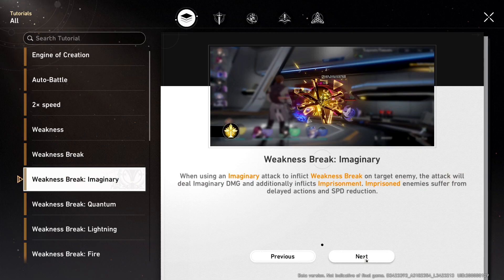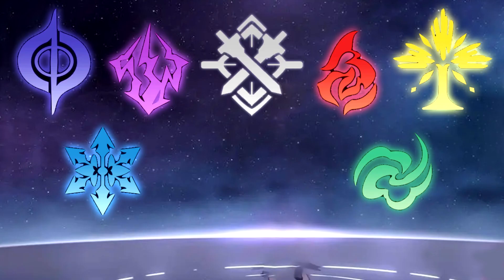Personally, I think Imaginary is the best element. Then Quantum and Ice are tied, and then the rest are at the bottom — though that doesn't mean the characters using them are bad. I actually think Lightning will probably be one of the better elements, not at launch since it's the second banner, but due to the character support it receives. For Imaginary, I'm pretty sure Welt is the only character right now, and while I love him he wasn't doing crazy damage. So until we get more characters, Lightning will probably be the best based on characters, but based on effects it goes Imaginary, then Quantum and Ice, then the rest.